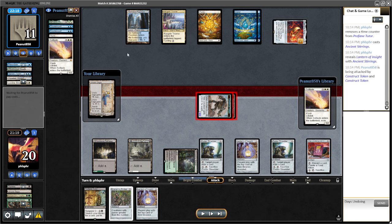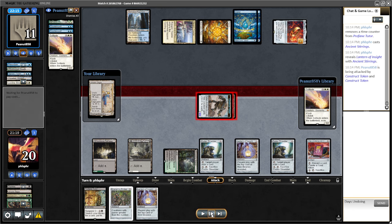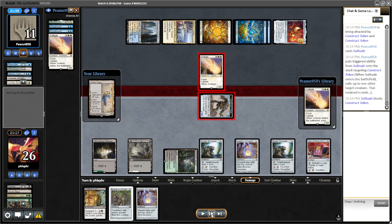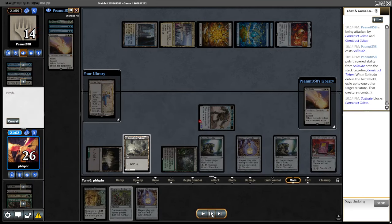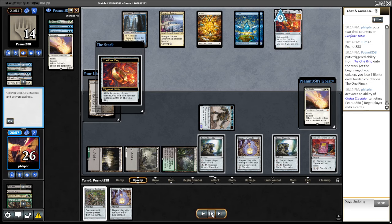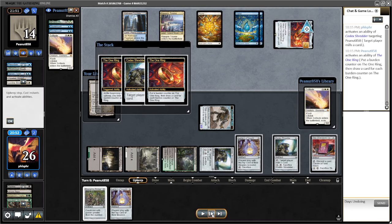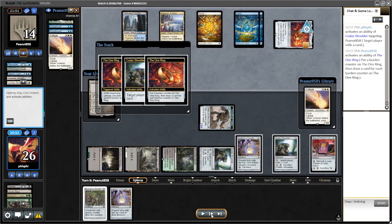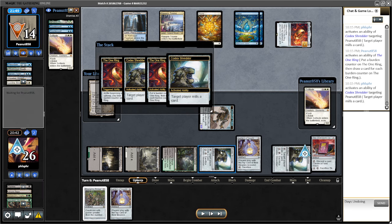I'm going to force them to play the Solitude — yeah, I can get rid of these. The important thing here is this means they don't have a real threat. So I suspended the other Profane Tutor. I'm milling that so they don't have a threat. I'm kind of trying to get them to put counters on the ring, because this thing will kill them soon.